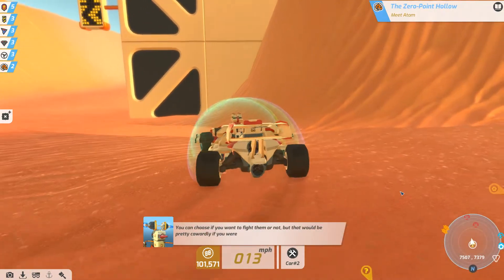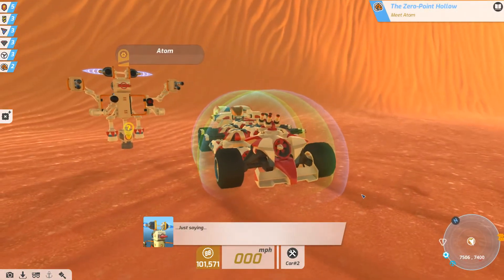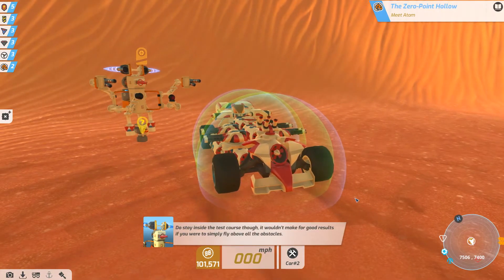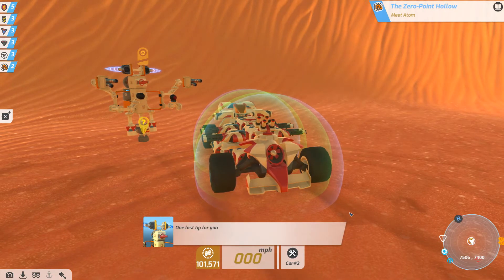You can choose to fight them or not, but it would be pretty cowardly if you were to drive straight past. Just saying. Do stay inside the test course though — it wouldn't make for good test results if you simply flew over. One last tip: don't get hit by the gravitons.